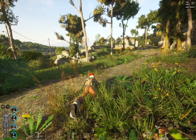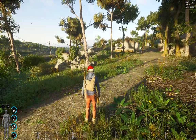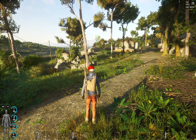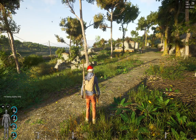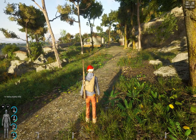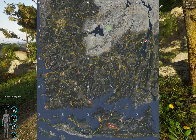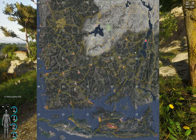Hey everyone, UnoGamerGuy here, and today we're going to be taking a quick run through the campground POI. It's one of the newer POIs that was just dropped, and it is in location 0, right on the riverbank here.